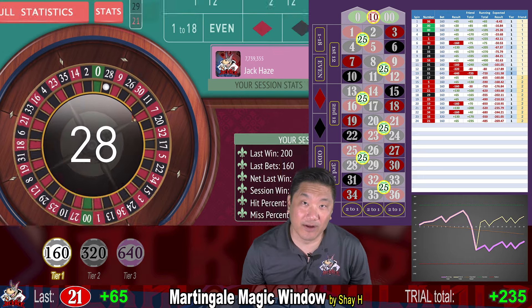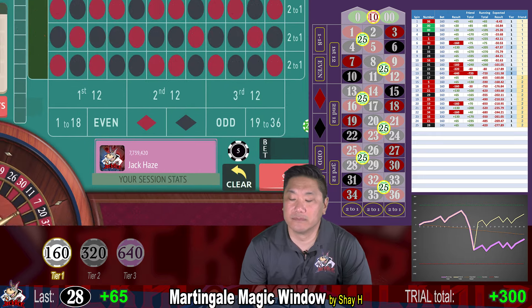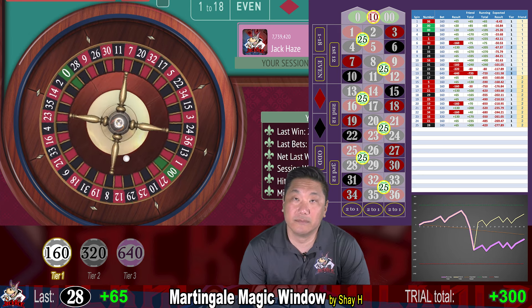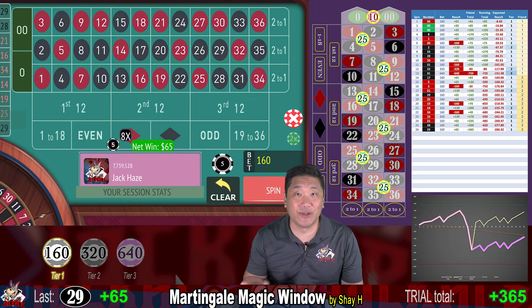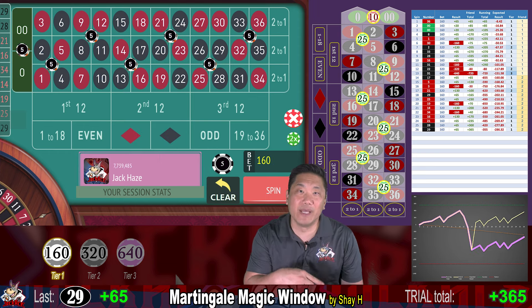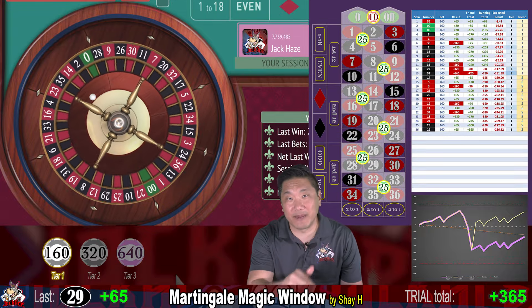28 — we pick up another $65. 29 — another win. This is mostly a Martingale system, so you double your bets when you lose. When you win, you reset to the first tier, but only if you win the bigger bet — not if you hit the split. If you hit the split, you're going to stay on the same betting level.